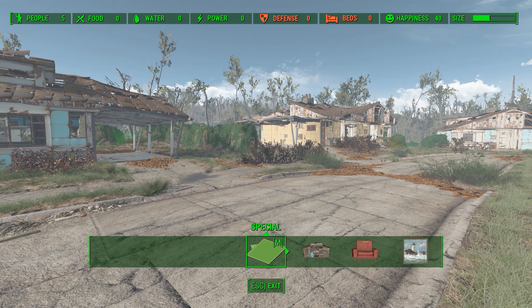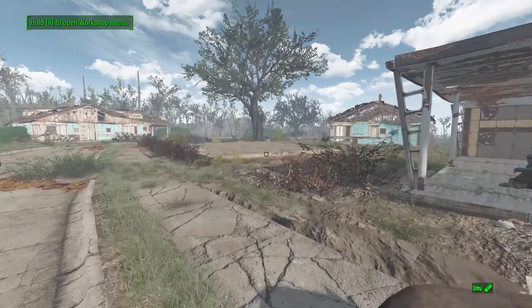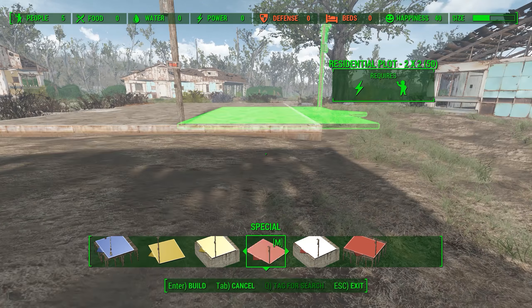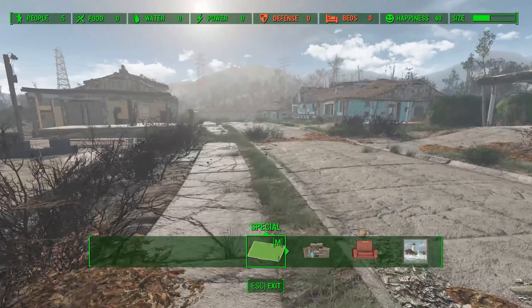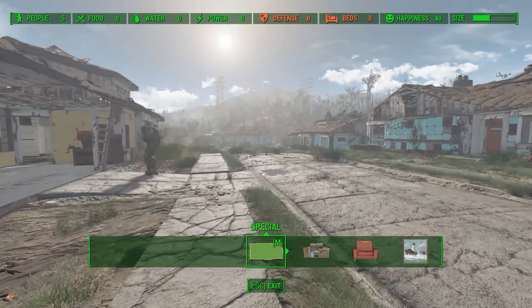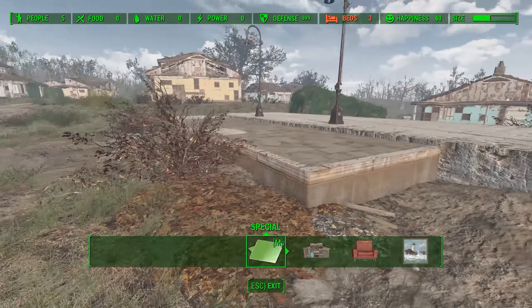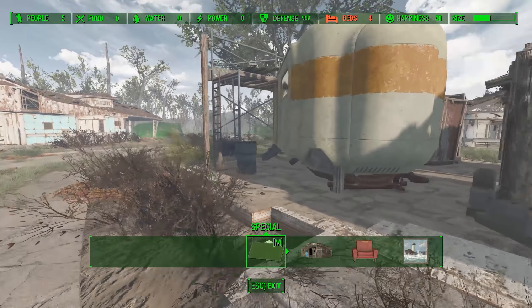We can start doing some Sim Settlements stuff here. I want to check what this pre-war parcel was. We've got to make some residences and some water, so we're going to use this for a residential plot. We got a nice little residential plot over here, and we'll put another one on another one of these open areas. I think I'll actually do shops over here. There are the commercial plots - those are showing up as beds now. These are going up quick. Looks very cool.